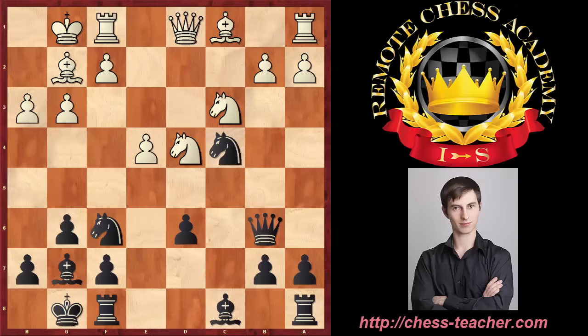In this game Karakin is playing white and Magnus Carlsen is playing black. The game is from 2009. It was white to play and it looks like a relatively standard opening position where both players are just developing their pieces.